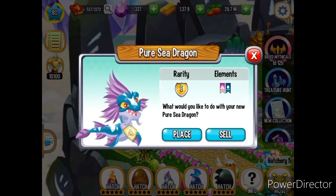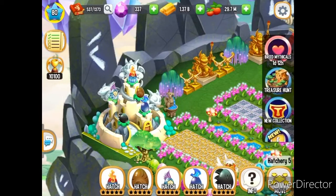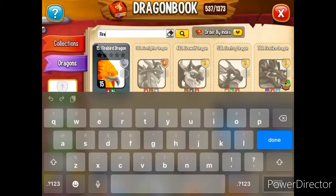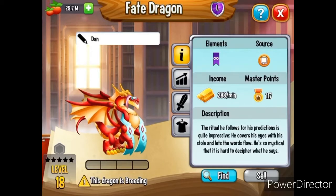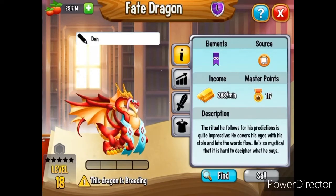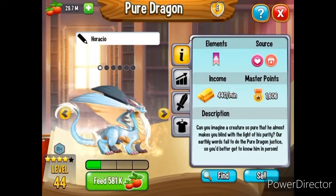The Pure Sea Dragon is an epic dragon. I have my notes here - I had to write all this down or I wouldn't have remembered it. So this is what I bred to get the Pure Sea Dragon: I used the Fate Dragon. I've talked about this one a lot - whenever I use this dragon in breeding, I always get something really interesting, sometimes a legendary or an epic. It's one of my favorites to breed. I used the Fate Dragon and also the Pure Dragon, and that's how I got the Pure Sea Dragon.